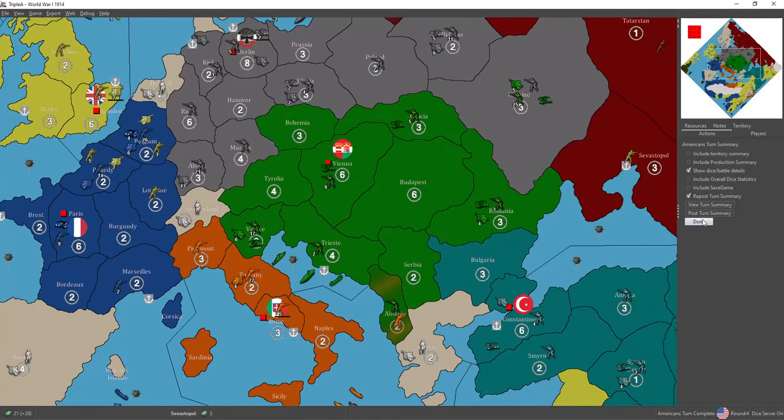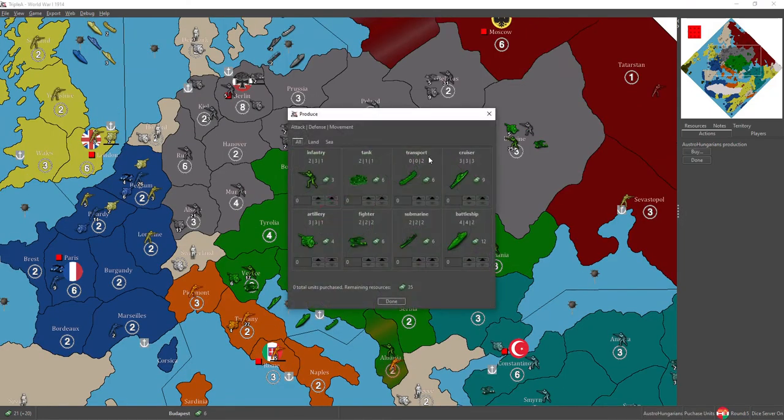Hey everyone, the good captain here. Welcome to the Austro-Hungarian round 5 in this game of Axis & Allies 1914. Out of box setup with no bid against a live human opponent.